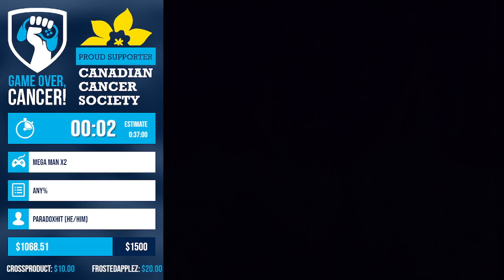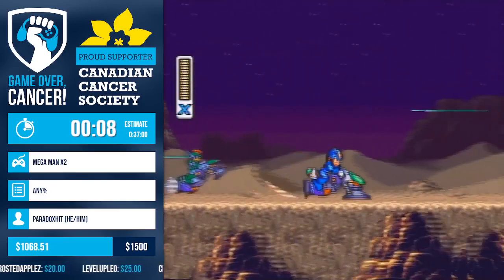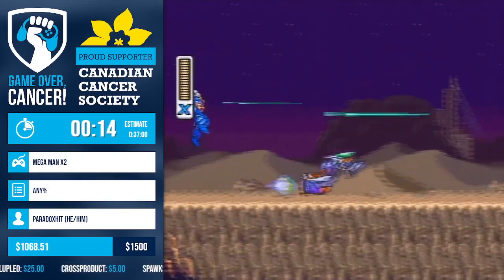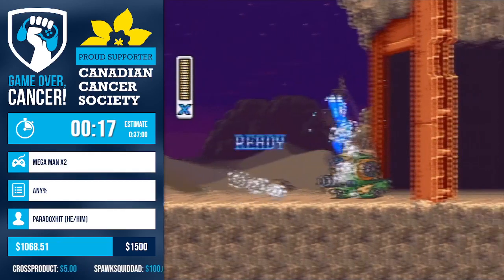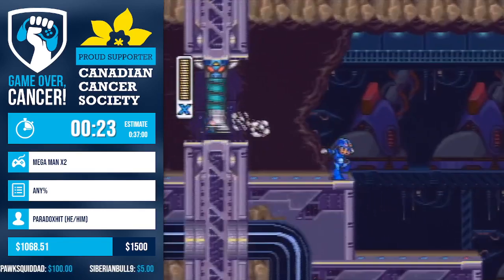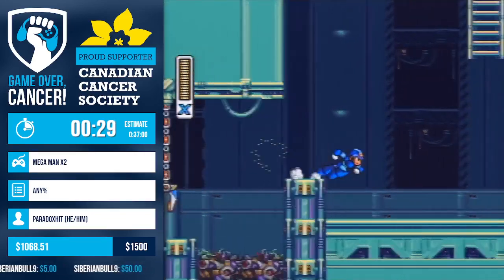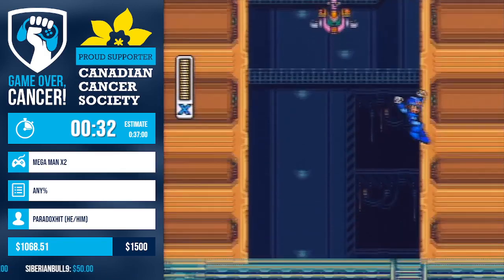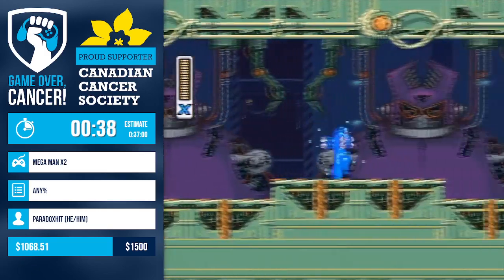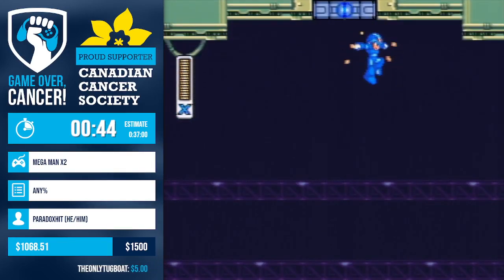Here we go — this is Mega Man X2 any percent. Unlike normal any percent speedruns, Paradox is going to be collecting all the items in this run because in CH4 and CH5 you want to use the Shoryuken, which speeds up the boss rush and the final fight significantly. So you'll see Paradox collecting all the items in an any percent speedrun because it is the fastest route.